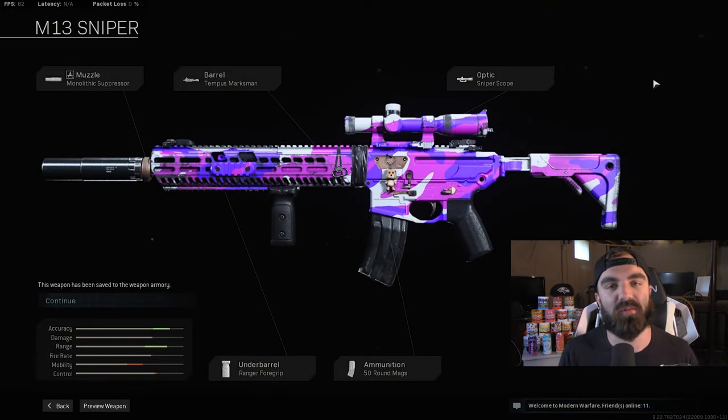Alright, so the attachments on the M13 Sniper are: Monolithic Suppressor, Tempest Marksman Barrel because it's got the highest damage range for the M13, the Sniper Scope obviously, and the Ranger Foregrip - you could probably swap that for Commando but I kept going back and forth. I'm pretty sure we got the W with the Commando Foregrip actually. And then we ran the 50 Round Mags. The ADS speed is slow - this is not supposed to be a fast class. We ran an MP5 in our back pocket. We did get a lot of kills with this, so I'm really happy with how we won. I didn't expect to win a game with this class setup. Thank you guys so much for watching, make sure you go follow my Twitch - we're probably live right now or going live in a couple hours. Drop a like, subscribe, turn on notifications. Thanks so much for watching, I'll see you guys later. Goodbye!